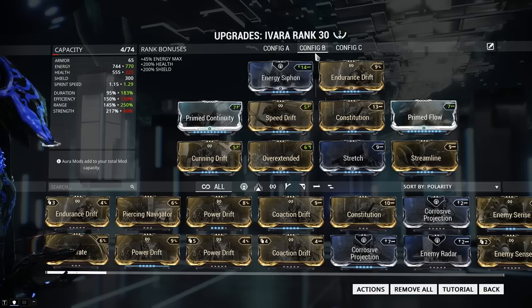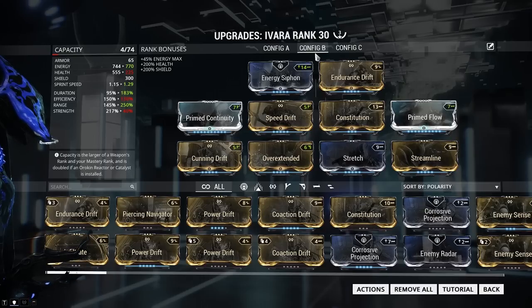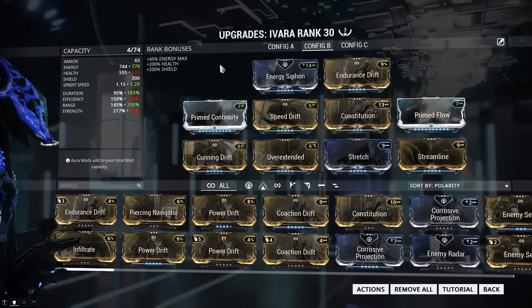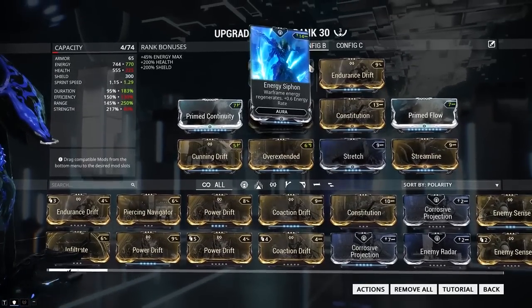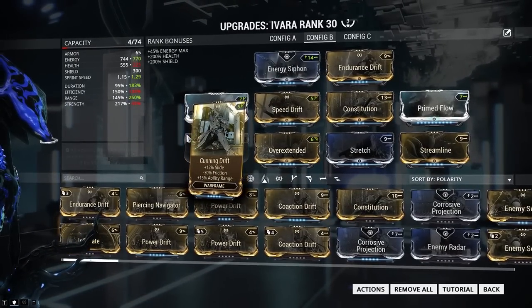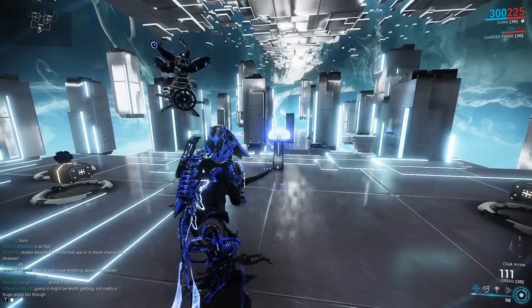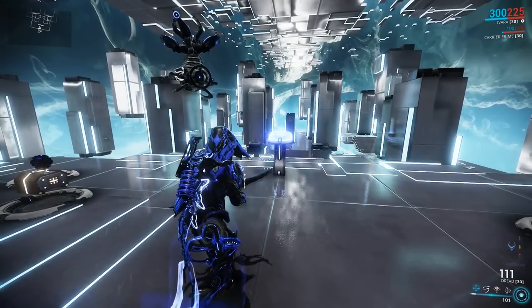You don't need to have a lot. You can do other things, like maybe put on Narrow Minded — have less range — but you'll get what I mean when it comes to seeing what the abilities do. I like to use Ivara to solo interceptions, so that's why I have Overextended and Stretch on here, as well as Cunning Drift. That increases the radius of all my different arrows. Ivara has the ability to swap through all the different arrows, as you can see in the right-hand corner: cloak arrow, dash wire, noise arrow, and sleep arrow. They all have a range of effect.